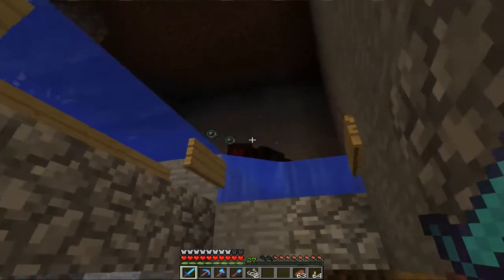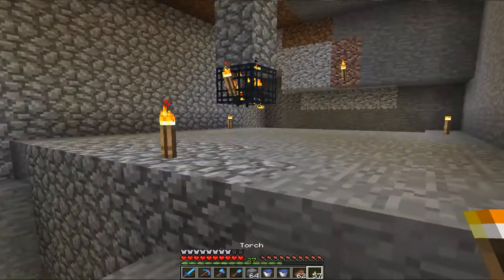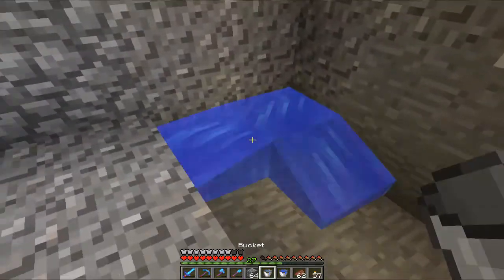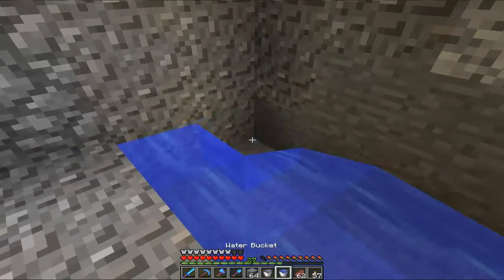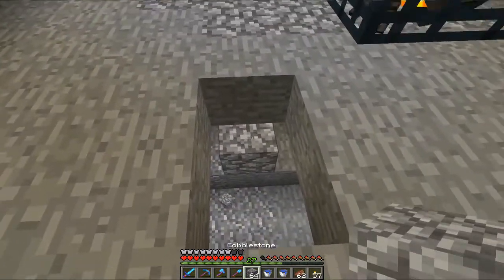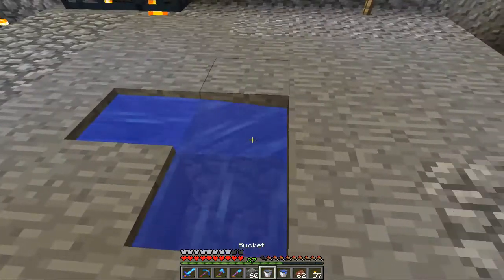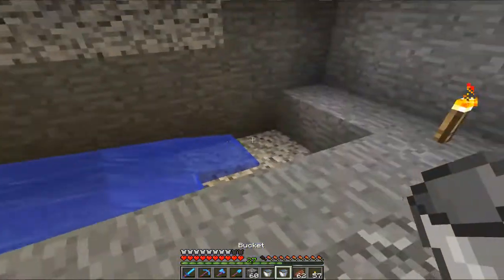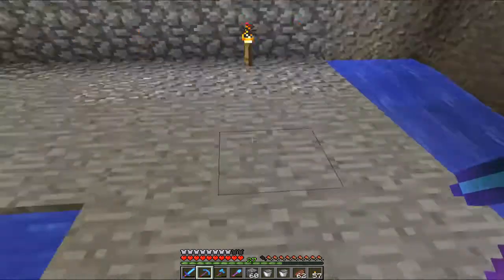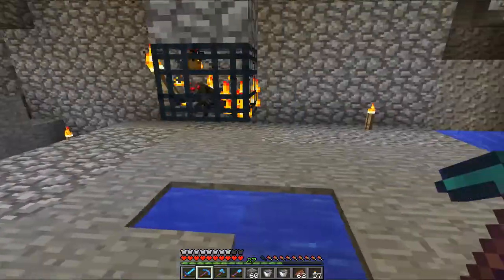I've now completely emptied the room of all the shenanigans we had going on in here. I might want to get an infinite water source in place real quick just to make it easier to work with. The idea I had in mind was a mob elevator — so instead of having the water stream going down here like before, we would have the water stream going across here, and the spiders would land in this water stream.